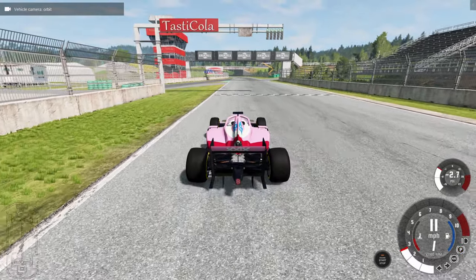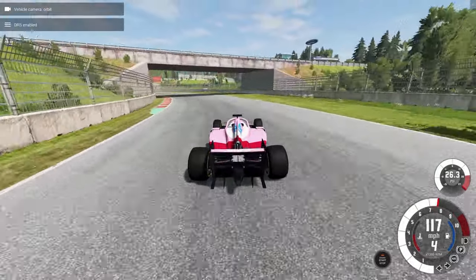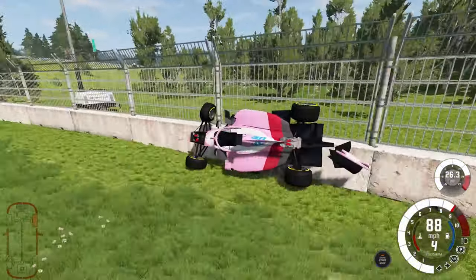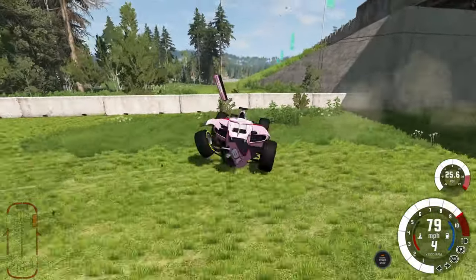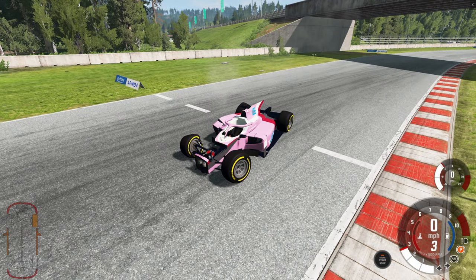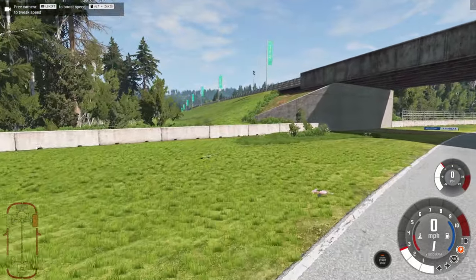I guess I gotta answer the question - what does it look like when you do a normal crash? We're gonna smash into the wall at about 120 to 130 miles per hour. Yeah, this is actually working perfectly well - that's how formula one cars drive. The vehicle itself is very strong and doesn't really get deformed, but it drops pieces everywhere.